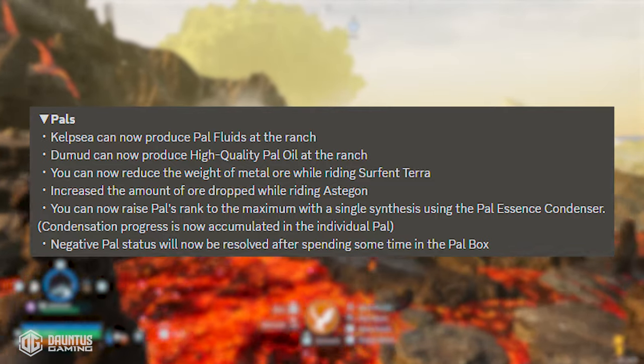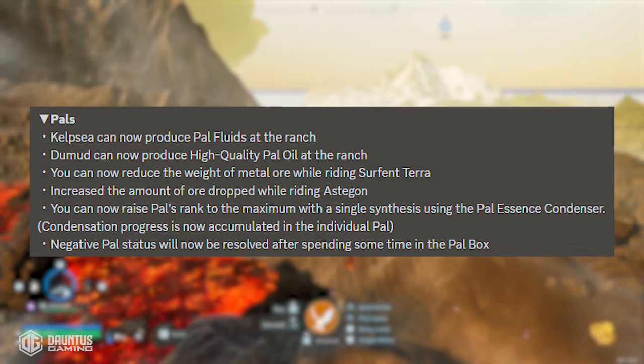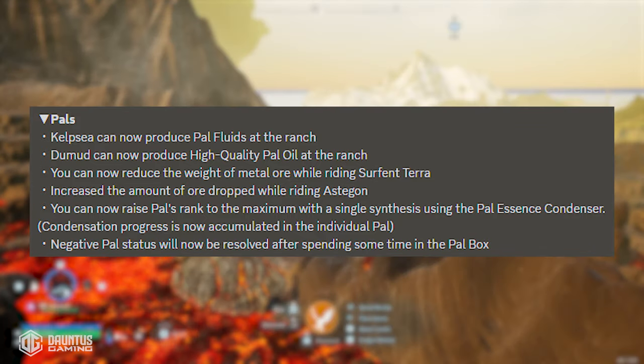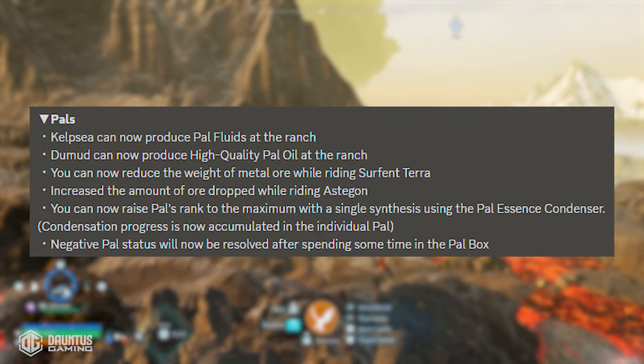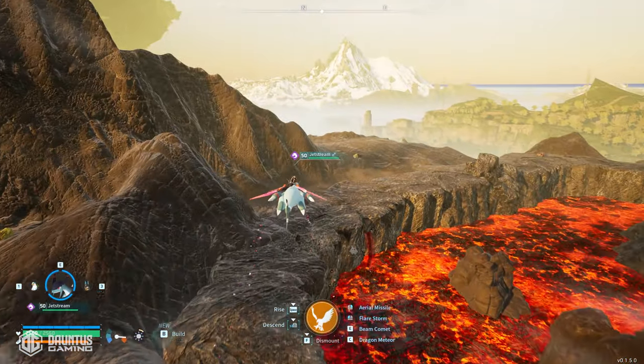It also says that negative pal stats will now be resolved after spending some time in the pal box. So if your pals are sick, wounded, or have broken bones, you can just put them in the pal box and they will slowly recover over time. I'm starting to get Pokémon Center vibes here.